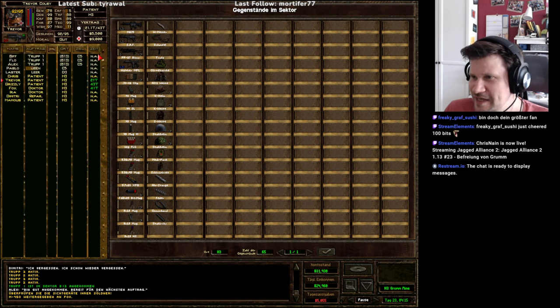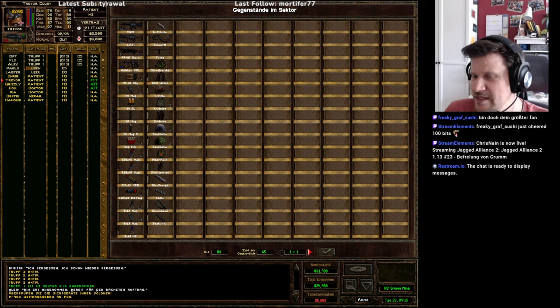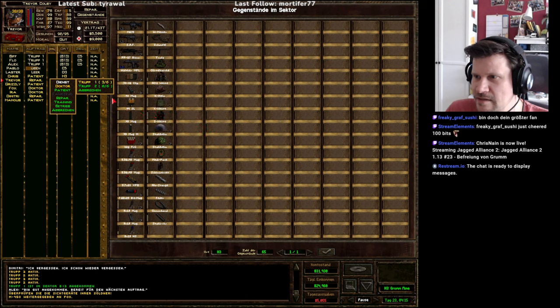Alles schön verteilt. Die besten Helme haben sie auch alle aufbekommen. Jetzt ist nur noch – wollte ich eigentlich nur noch hier an den Gegenständen was machen, und das wollte ich euch eigentlich auch zeigen, aber wenn die jetzt so ausgegraut sind, ist das ein bisschen ungünstig. Trevor ist gerade Patient, der soll dann aber auch reparieren natürlich. Ich mach ihn mal nochmal zu Trupp 1, Trupp 2 – warum ist das ausgegraut, ich verstehe es nicht, weil sie sind doch in dem Sektor.